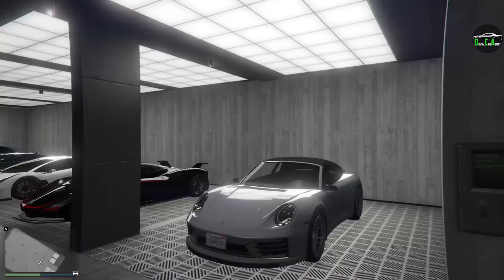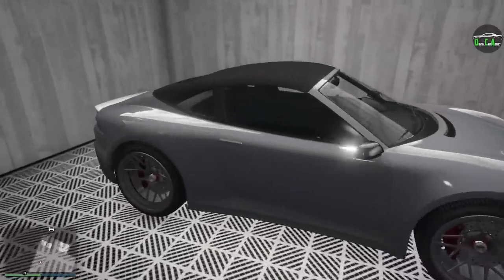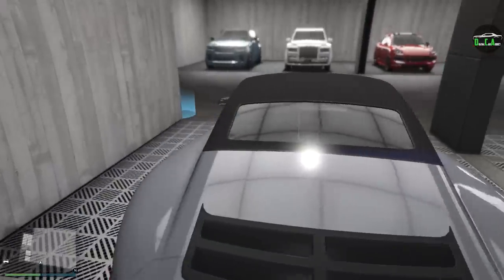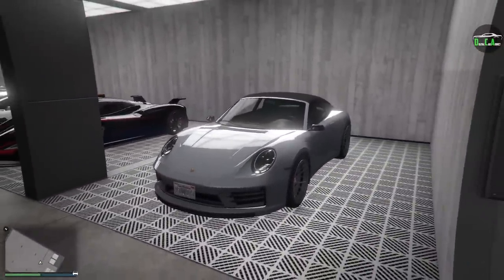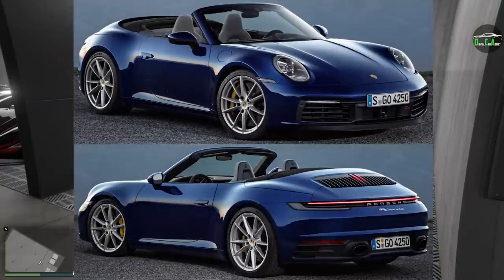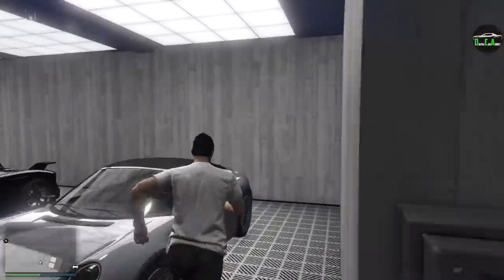I already went ahead and bought it. It's still a really nice car, although I personally wish we would have gotten something else — not just a convertible version of an existing car. The S2 is still a very cool car. For those of you who don't know what this car is based on, it's primarily based on the Porsche 911 Cabriolet, specifically the 992. Very, very good looking car. Now we have both variants in GTA — the standard 911 and the Cabriolet.